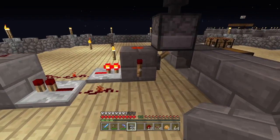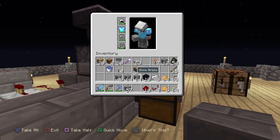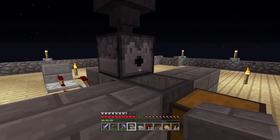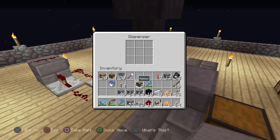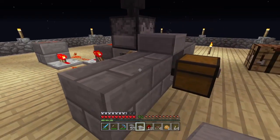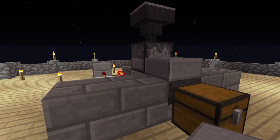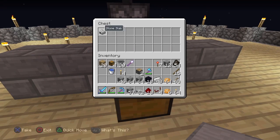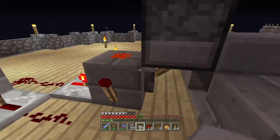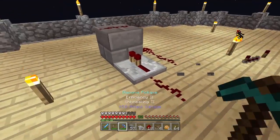We should test this actually, because I'm not sure if it really works with a slab in front. We'd have four chests — let's see. It does look good, it does work! We'll have to take this one down.